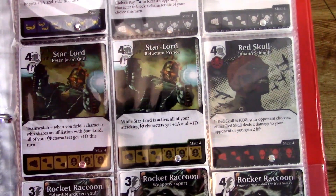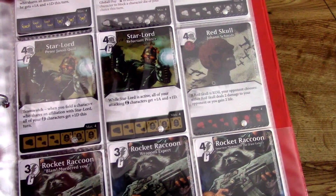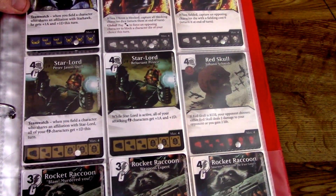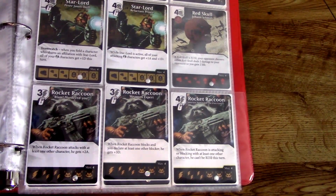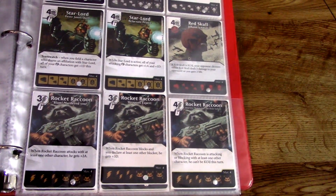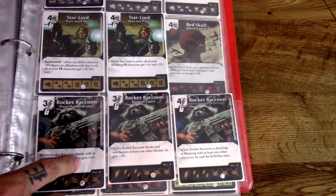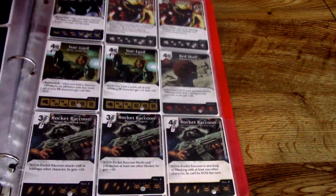Star-Lord's art looks great and his die is pretty cool, though a bit muted. He's a 5/4 and has Teamwork. While Star-Lord is active, all of your attacking Guardians characters get plus one attack and plus one defense. You can make a whole bunch of different affiliation-based decks from this set, which is really interesting. Rocket Raccoon is of course going to be cheap but he's going to pack a punch — his defense isn't too high at two, but his attack is four. You can keep getting Rocket out there and start blowing stuff up. The flavor text on him reads 'Blam, murder you' — I love it. When Rocket Raccoon attacks with at least one other character, he gets plus two attack.